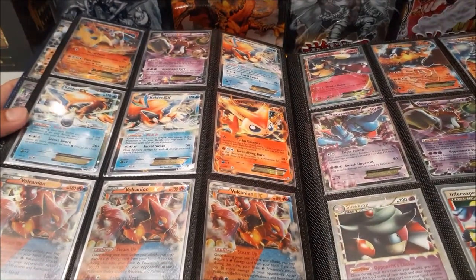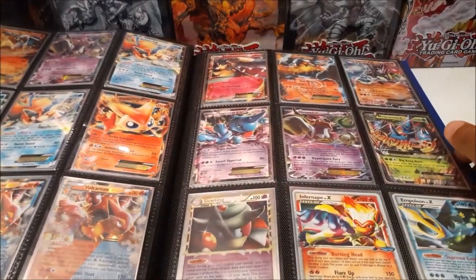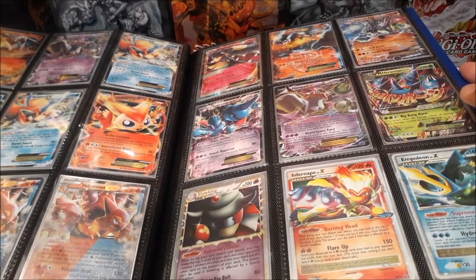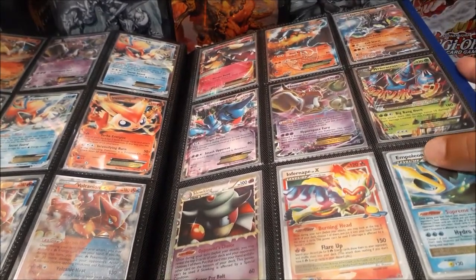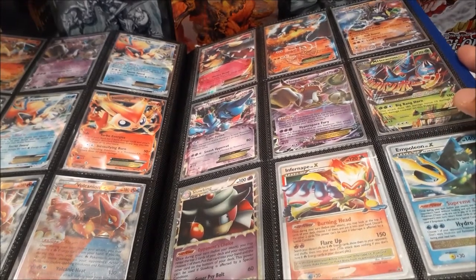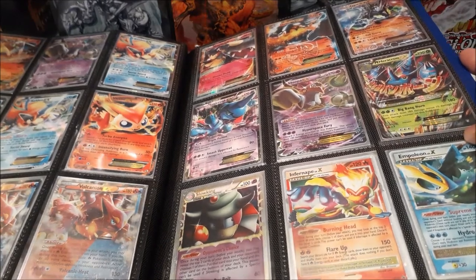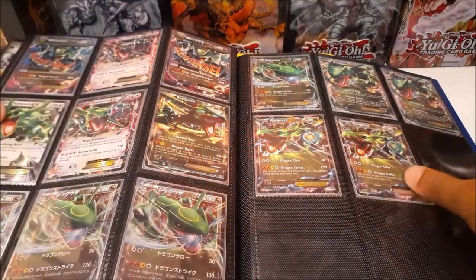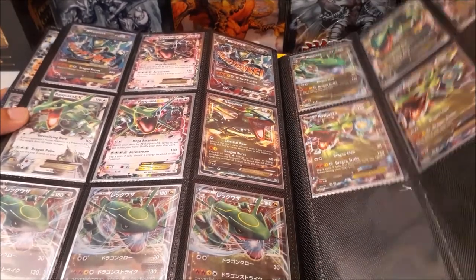I'll try to speed things up. We have the Prime Slowking, Infernape X, and Empoleon Level X. I was in fifth grade when these came out during the Sinnoh region Diamond and Pearl era. Those tins came out and I was like, 'Wow, that looks amazing.' We also have a bunch of Heracles cards — why not? And that's it for the first binder.